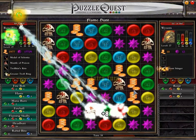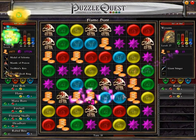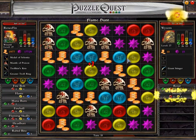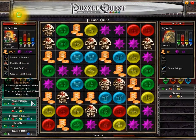An extra turn — ideal time to get it. Good. And I'm poisoned. I resisted you. Have some mana burn.